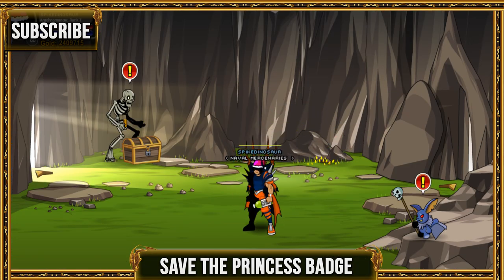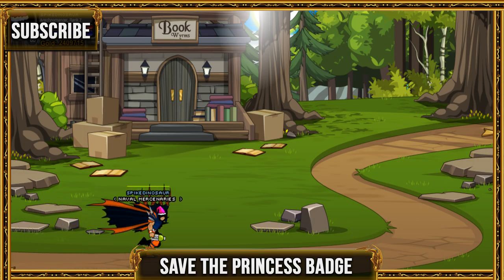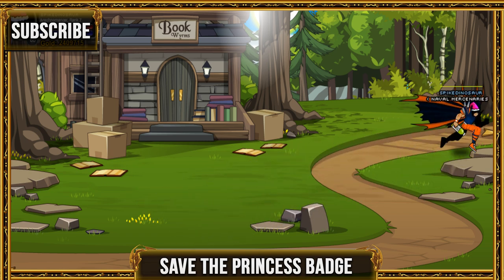Go into this cave and do Zorbach's quest — the one where you have to collect all the items. Once you do that, go ahead and click on the rock, and a passage will open. You will get the badge once you do everything.